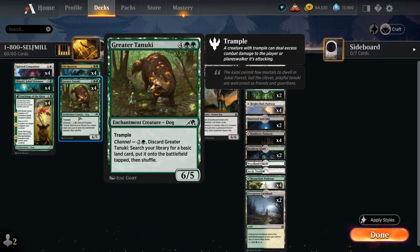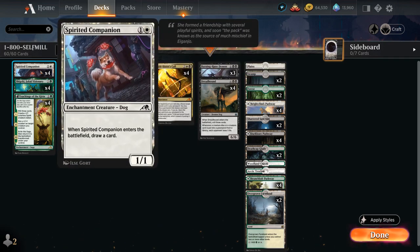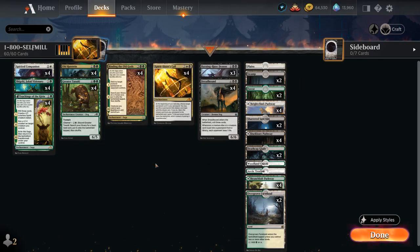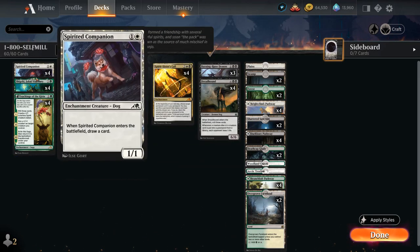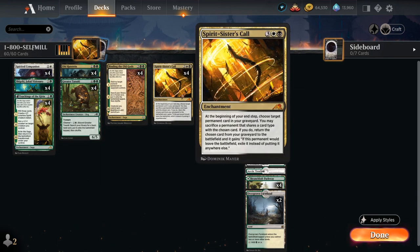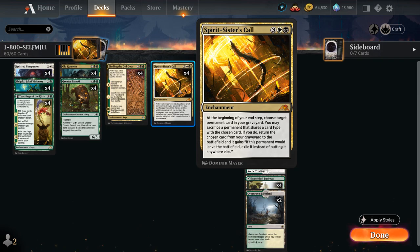Another new addition is Greater Tanuki — a card we can channel for 3 mana by discarding it from our hand to search our library for a basic land to put onto the battlefield tapped. It's also a 6/5 enchantment creature with trample that we can get back by sacrificing a creature or enchantment. The ideal curve looks like: turn 2 Spirited Companion, turn 3 channel Tanuki, turn 4 Spirit Sisters' Call — sacrifice Companion end of turn and put Tanuki into play with our engine ready.